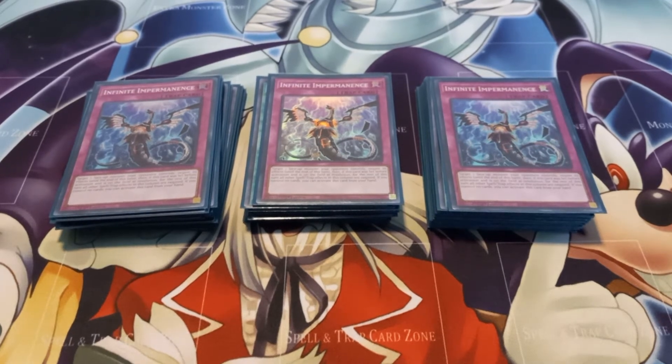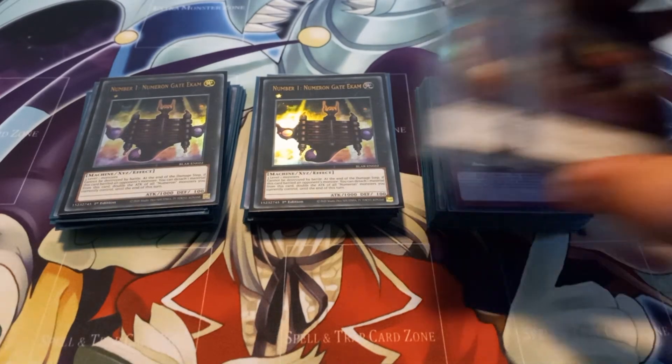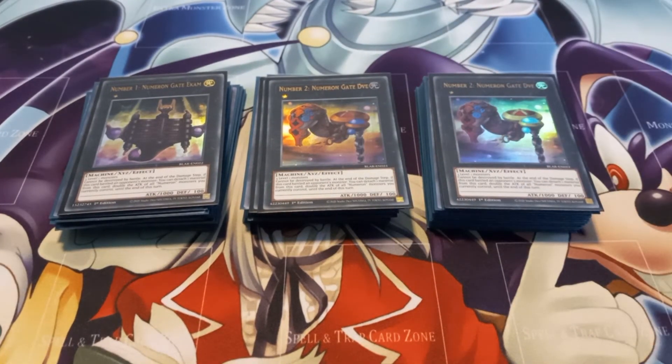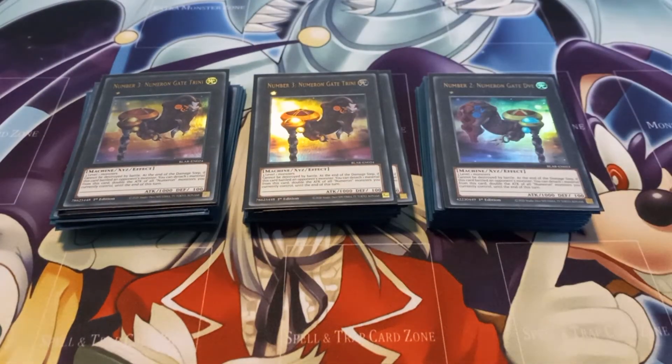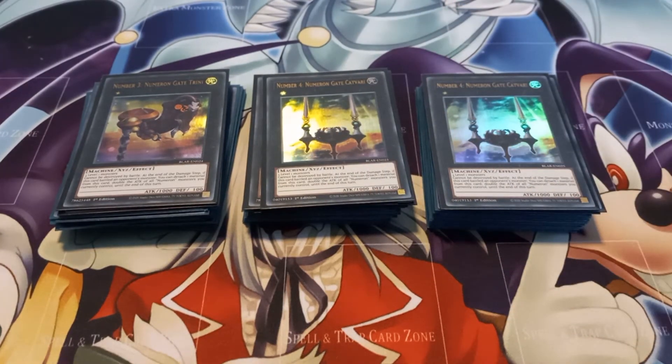Moving on to the extra deck, I play two copies of Number 1 Numeron Gate Acom, two copies of Number 2 Numeron Gate Dve, two copies of Number 3 Numeron Gate Trini, and two copies of Number 4 Numeron Gate Kvari. The four Numeron Gates all share the effect that they can't be destroyed in battle, and after they battle a monster you can detach the material to double the attack of all Numeron Gates you control.